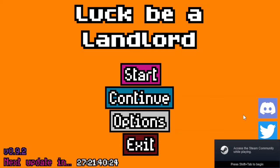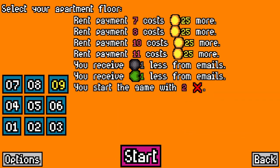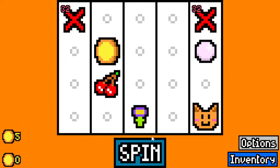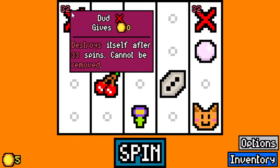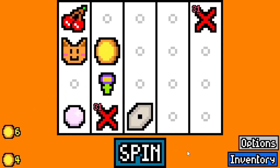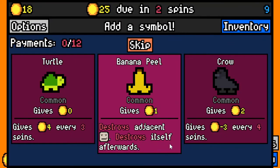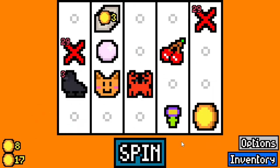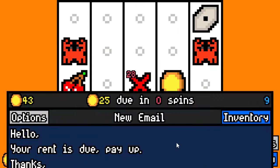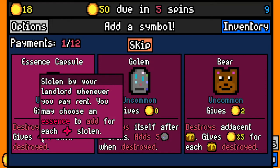Hello everybody and welcome to content patch 9 landlord. This is going to be interesting. I believe they said they added new apartment floors, which we may see, and they added a thing called essence. Out of the gates it looks like — wow — destroys itself after 33 spins, cannot be removed. So duds, I guess since this isn't the maximum floor anymore, the duds aren't even permanent, which is cool.